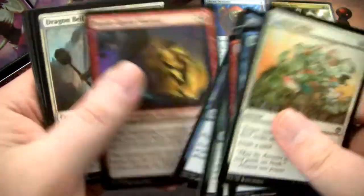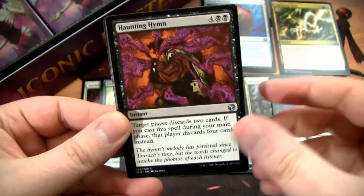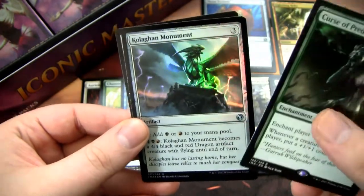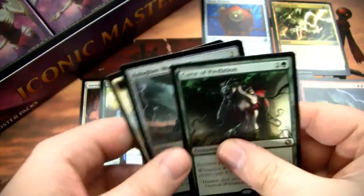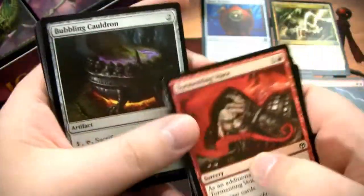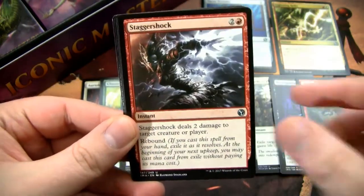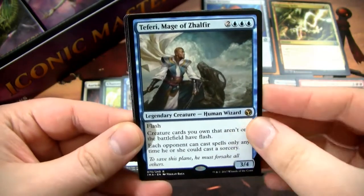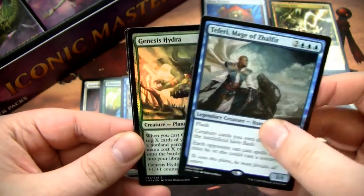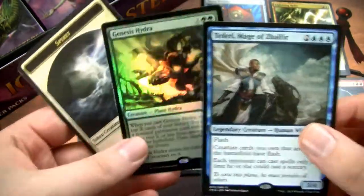We still got some packs, and as long as we still got packs, we still got hope. I haven't got my foil rare yet, and we can still get a foil mythic — I feel it. We got this not-great rare and then a foil Colligan Monument. So far I've gotten zero of the cards I wanted — Bloodghast, Thoughtseize, and Cryptic Command. Then Teferi — I like this, not a big money card, but I really like Teferi. I'll put him in my sweet rare pile. And then a not-great foil rare — that pretty much puts the nail in the coffin for this box.